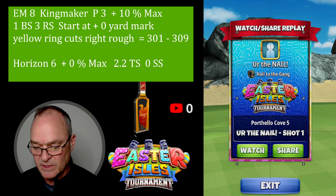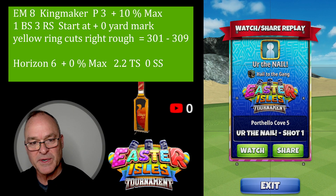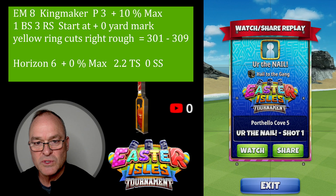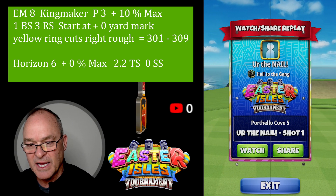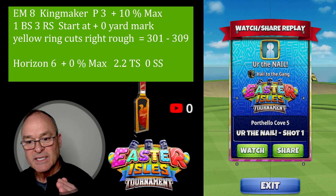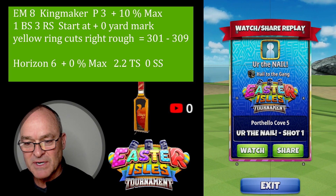Because of the wind push, make sure you're at 306 to 307. Because if you do get it to 306 or 307, the Horizon Six at 2.2 topspin, no side spin at zero max — you don't push into OP. That's the right adjustment and it'll go in the hole. Since I was at 304, I have to push into OP and I just don't have enough energy.